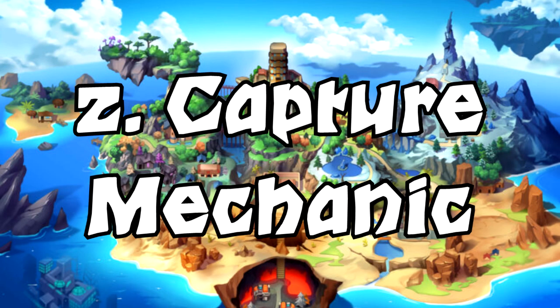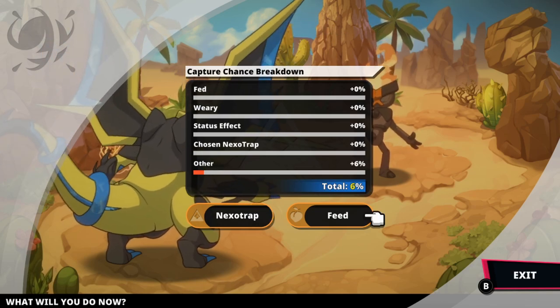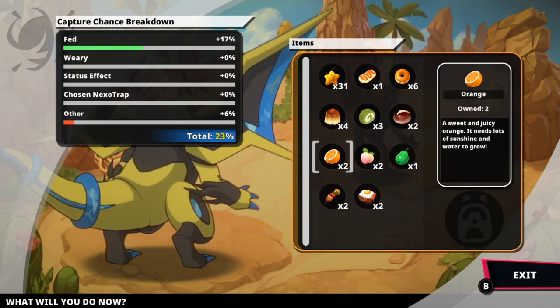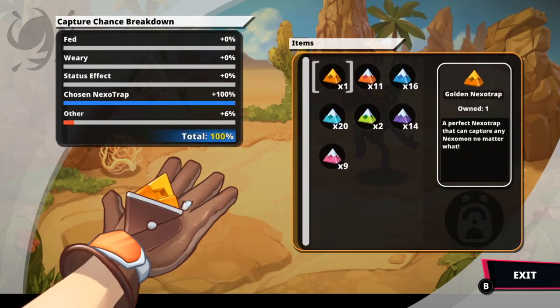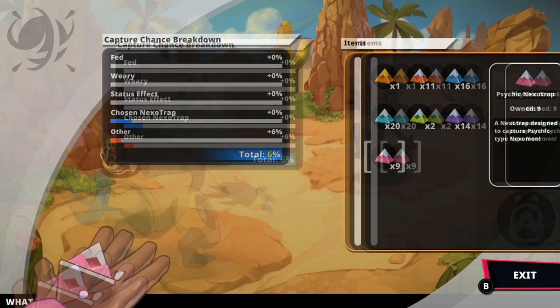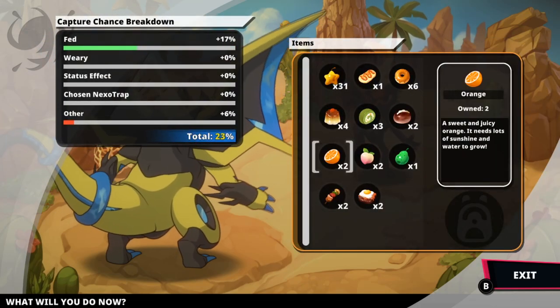Tip 2: The capture mechanic. Nexomon Extinction features a variety of Nexotraps, from the basic one to various type-based ones, and the elusive golden Nexotrap, which is essentially your master ball equivalent. However, you can find quite a few throughout your journey. Type-based Nexotraps are always better than the basics, even if the types do not match up, so keep that in mind. There's also a food mechanic by which you can feed Nexomon particular foods to increase your capture rate.